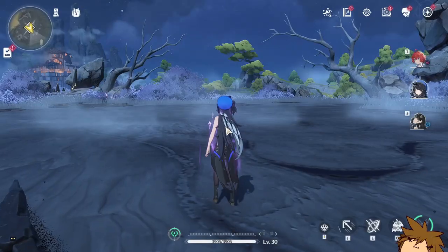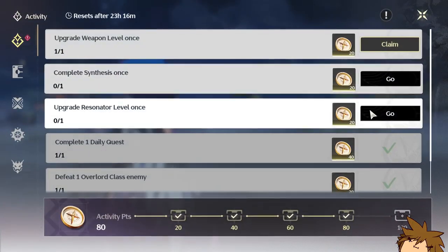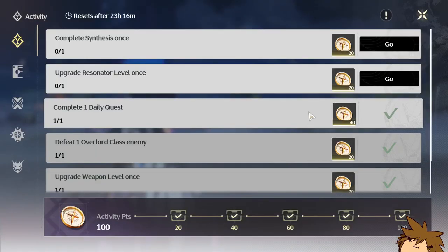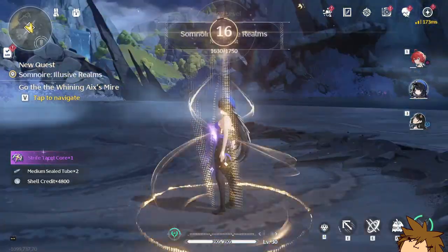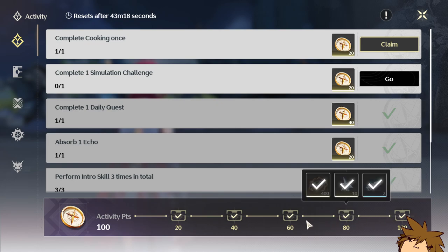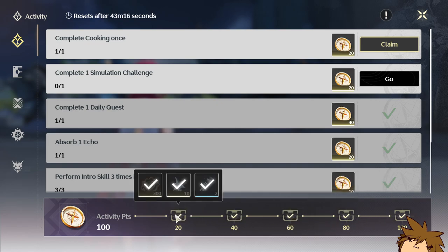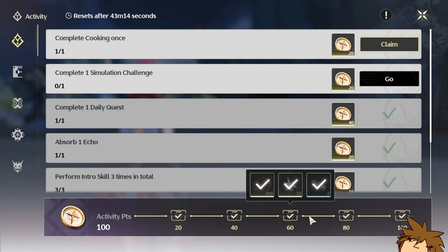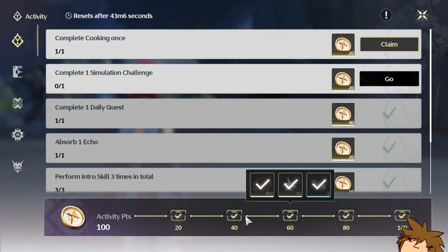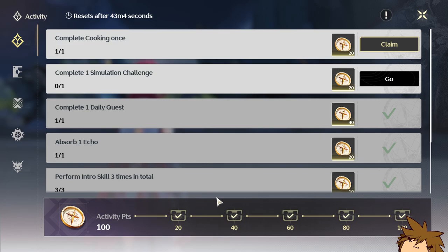Upgrade it — now it's level 31 — and now you can claim this. Look at that amount of experience you get — super easy experience. You get enough activity points, you get 200, you get a lot of experience. You can see boom, boom, boom — you get a ton of experience for completing this, and it resets every 24 hours, so keep that in mind.